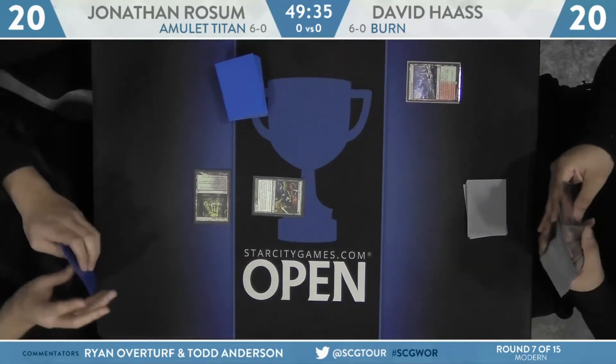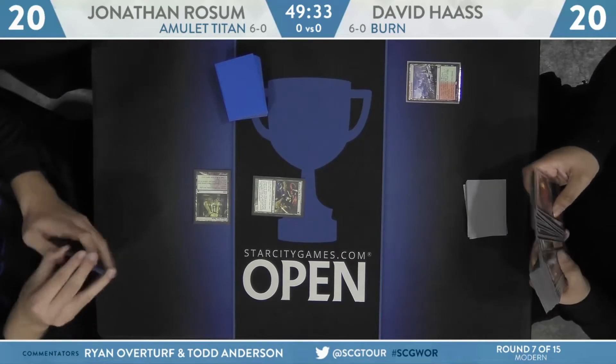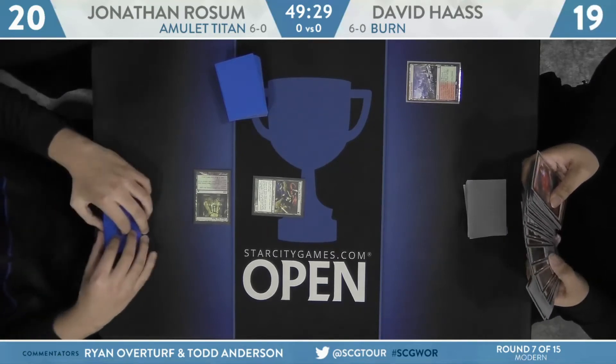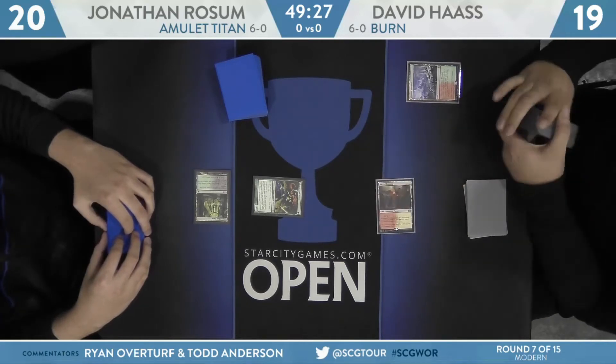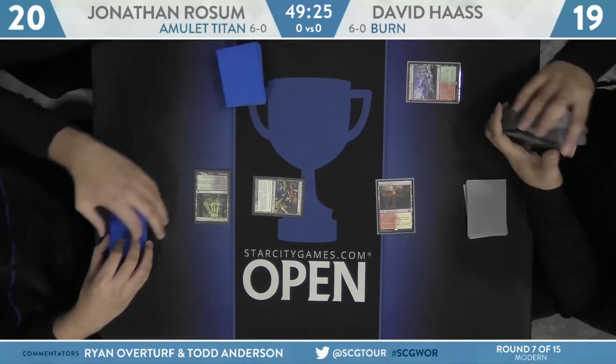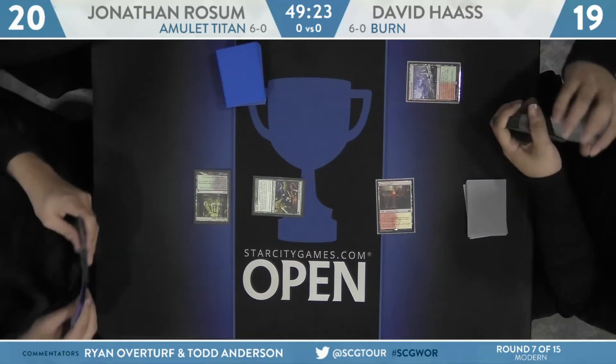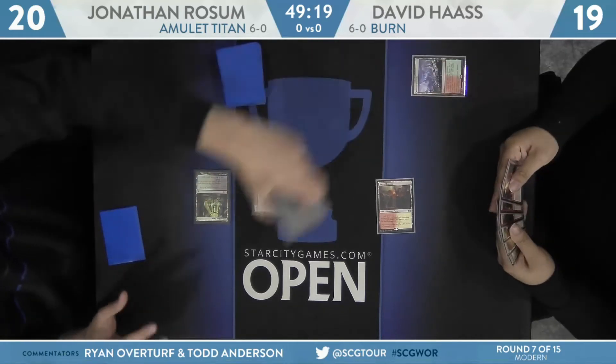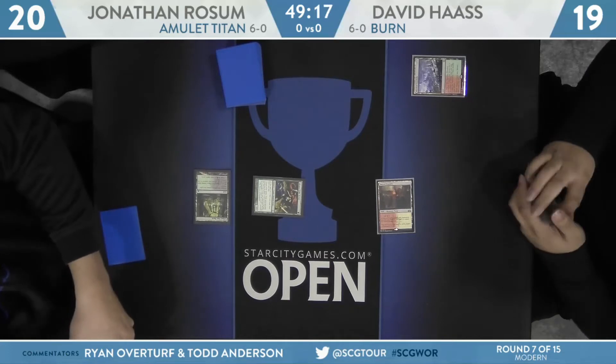Something like a Goblin Guide here on the start would have been a way for him to generate upwards of 6 to 8 damage from a one-mana spell. Whereas now he's forced to basically just go burn spells to the head and see if that's good enough. If he doesn't follow this up with a turn 2 Eidolon of the Great Revel, chances are the game's over right now.